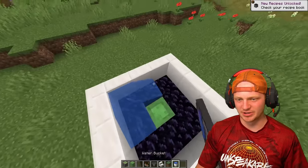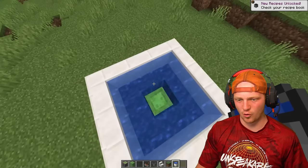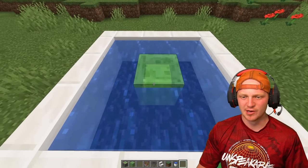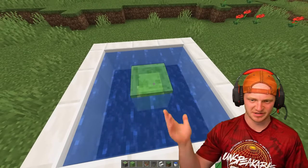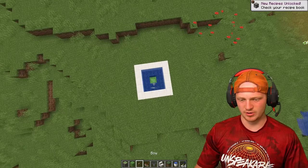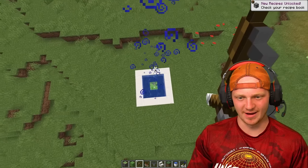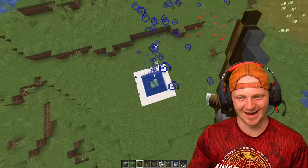Then he drops in a bunch of water at every corner. You can see the slime block is coming down, the water replaces it, and you just keep — it's doing its thing. And then you just start spamming this. It is working! It is working. I don't know how.